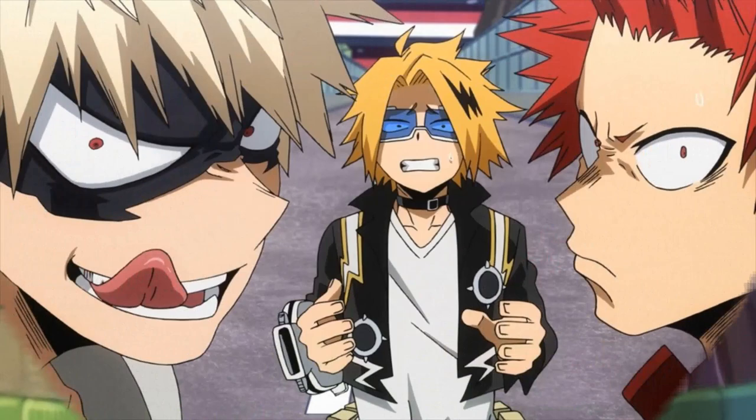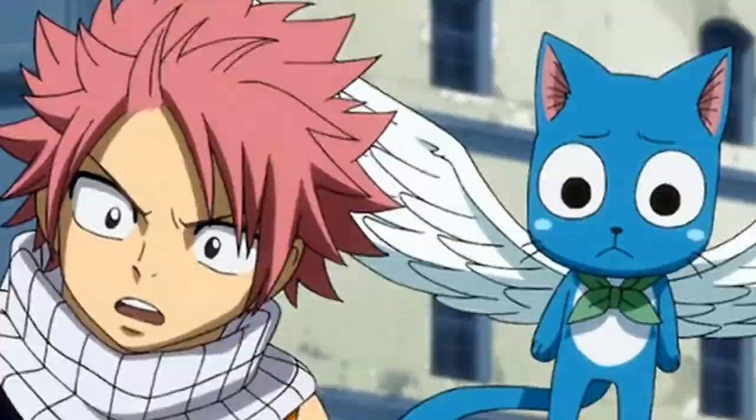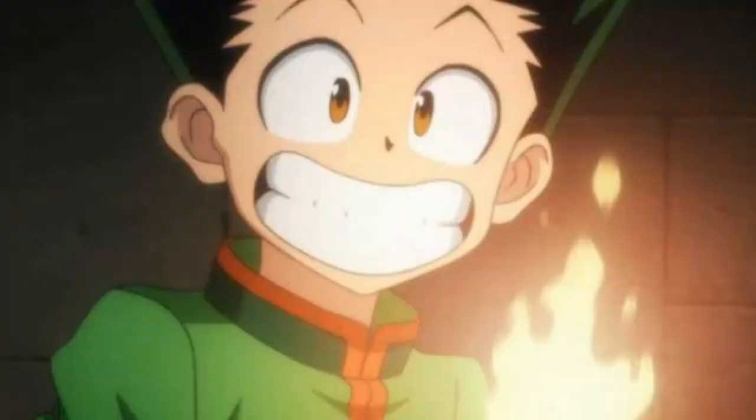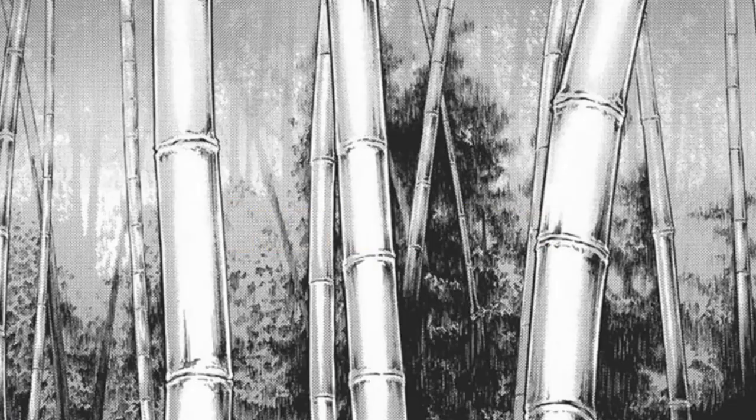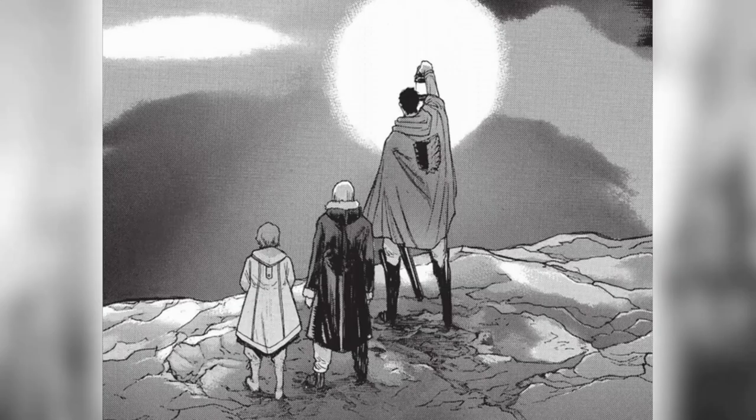The steel that cuts titans. Believe it or not, the ultra-hard steel — the only thing that can actually hurt and kill a titan — is called iron bamboo. The iron bamboo is a strange plant that grows near the industrial city, right next to the cave where Angel and Corina found the substance that powers their device.